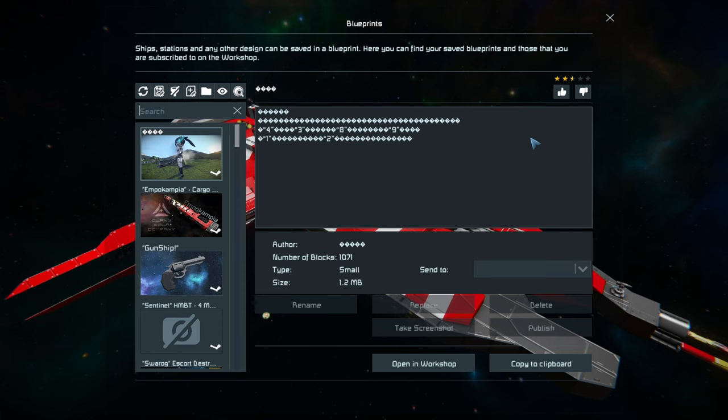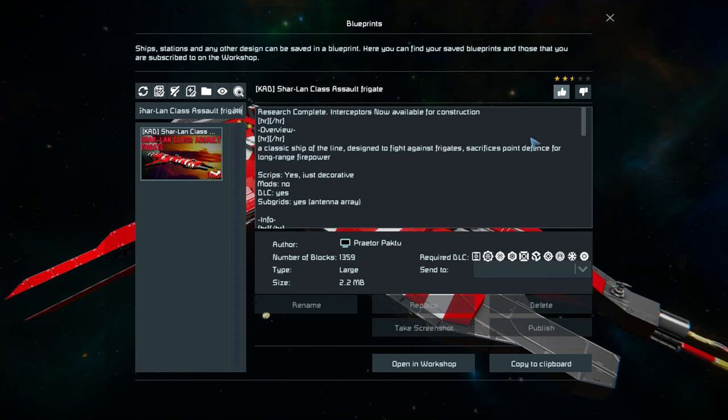So what we're going to do is have a look through the F10 menu, go around the outside, do a quick tour of the interior, and hopefully some space pirates spawn so we can test out the guns. One little problem the ship has is noted at the bottom of its Steam page. This ship is 1,359 large blocks, using pretty much all the DLC packs.